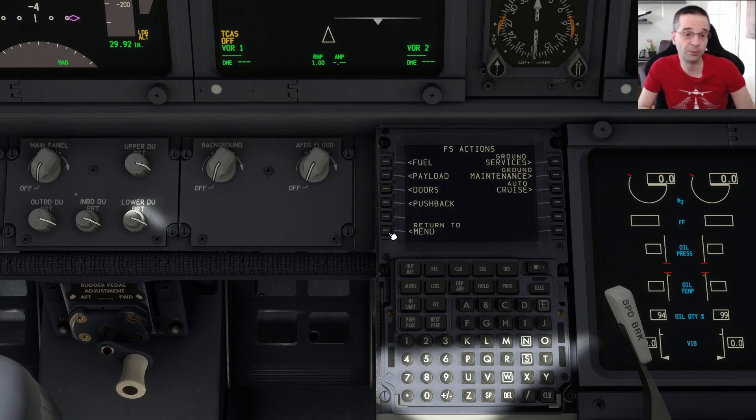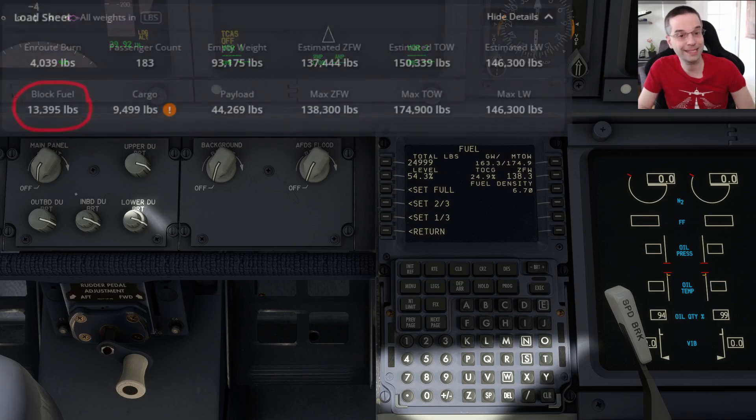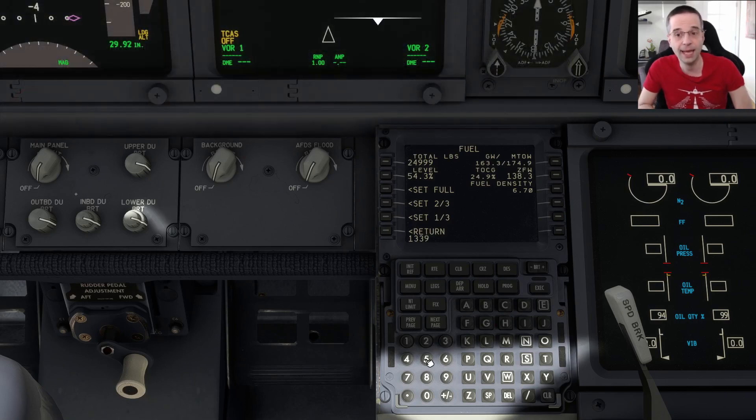Instead, we'll go back to the previous screen and then go into the fuel option that's right at the top — this is where we're going to need our SimBrief flight plan for the first time. On the load sheet, we can see it's telling us that the block fuel for this flight is 13,395 pounds, and that's how much fuel we're going to need from pushback all the way to shutdown on the other end, including any contingencies for a diversion. So I'm going to punch that into the scratch pad and then load it into the fuel box at the top.